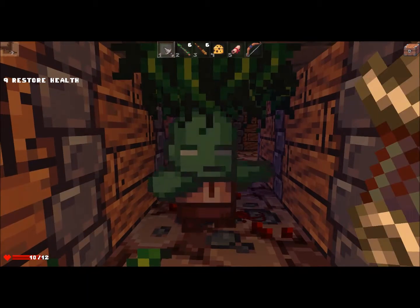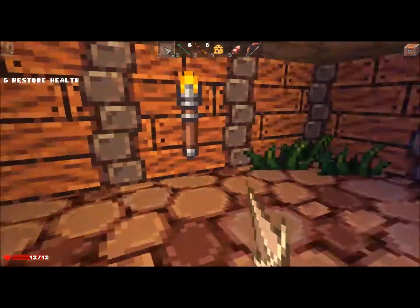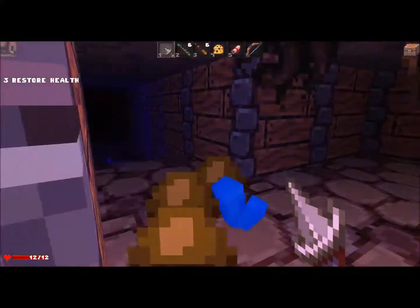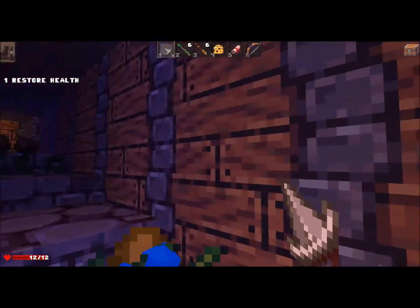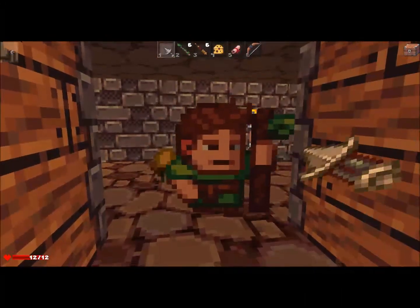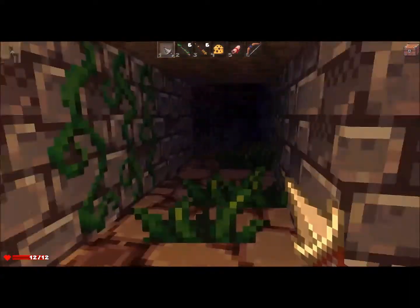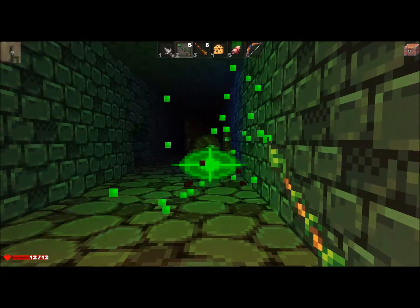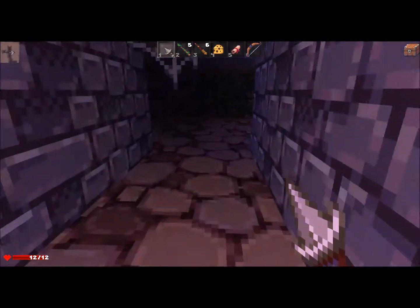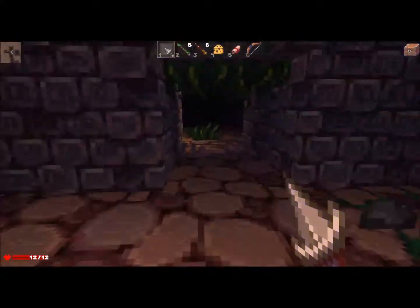I need to find something other than this crappy little iron dagger. Although if I just keep finding good old-fashioned cola I'll be fine. The wands you find are good ranged but they have limited charges — it's usually a better idea to use a bow unless you have to make a shot at extreme range.